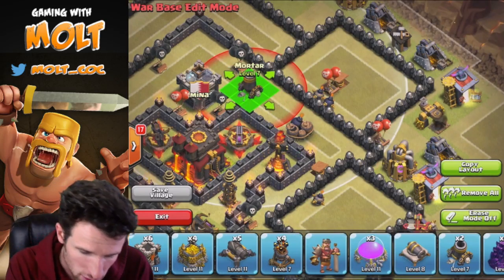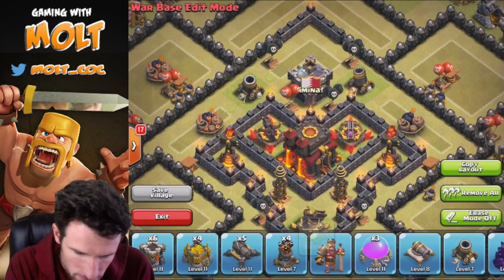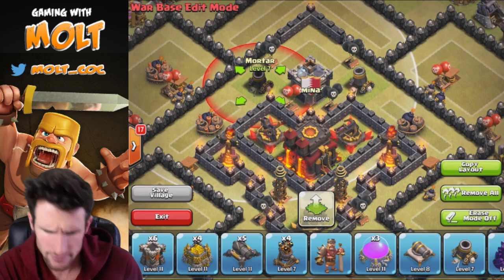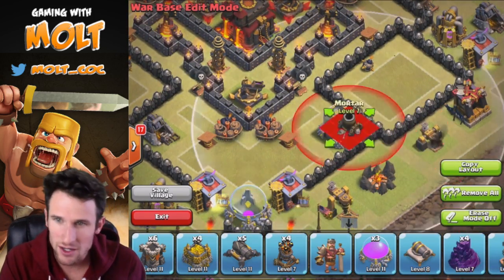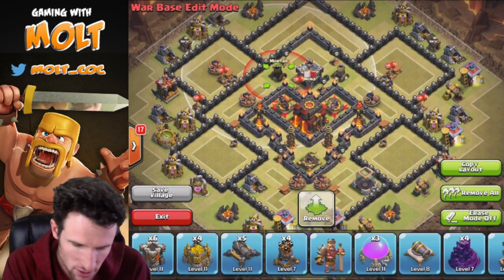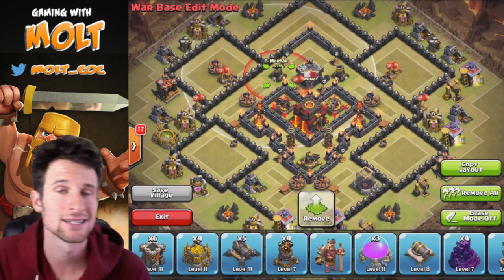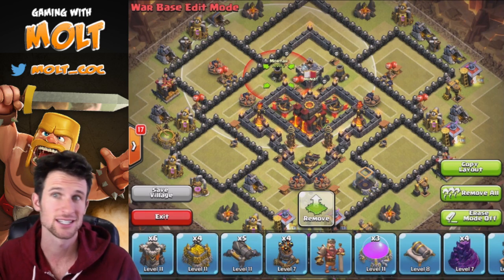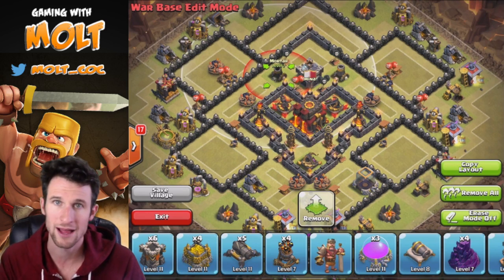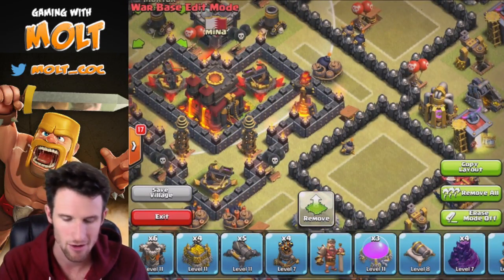Let's go ahead and bring in our Mortars — we're going to put one right here, one right here, and our last Mortar down here at the bottom point of the base. The base is pretty well covered by mortars, but at higher levels mortars aren't as important as they are at lower levels. You'll see a lot of top players' bases where the mortars are on the outside, so they don't play as big of a role as the X-Bows, Inferno Towers, and Wizard Towers do.